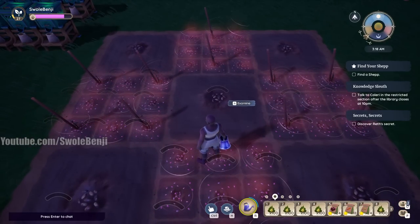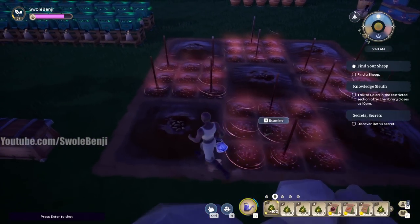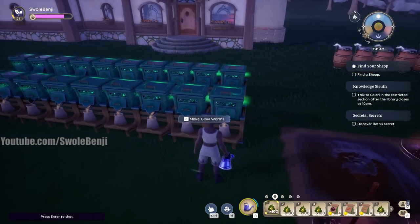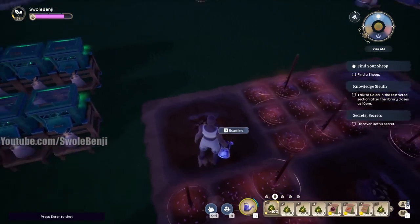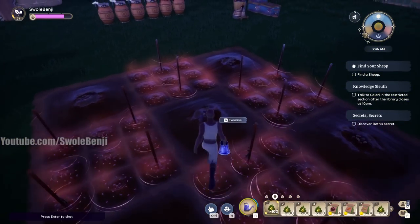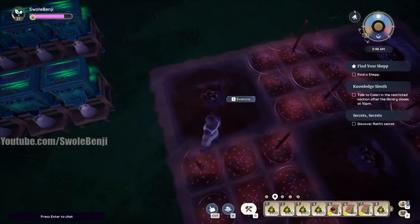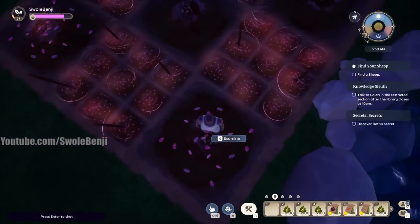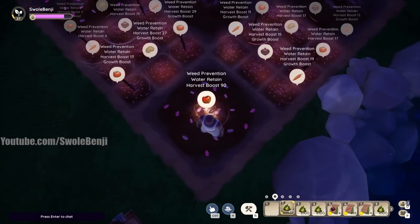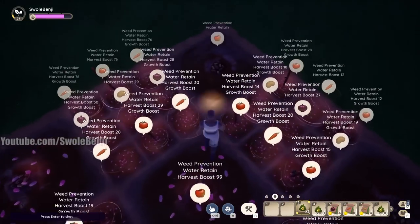You may be wondering about fertilizer. Remember the worm boxes? Look what they make — they make harvest boost fertilizer. This gives you one extra crop yield on the single-tile squares and nine extra on the apple trees. They're really quick to apply because you apply nine at a time: 9, 18, 27, 36, 45, 54 — just dump them in. This is super easy to maintain.